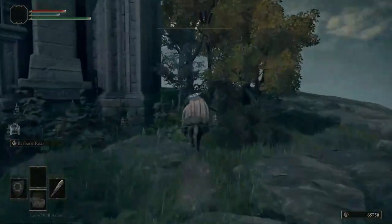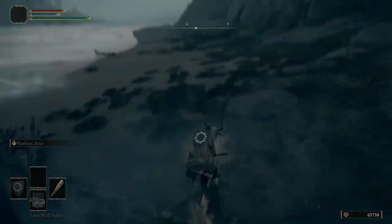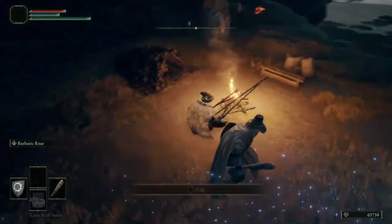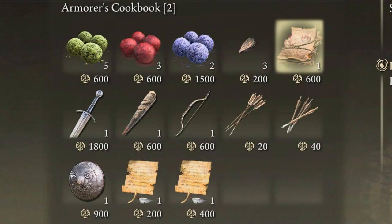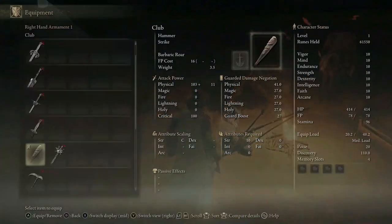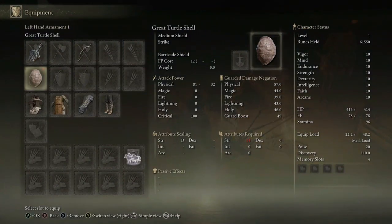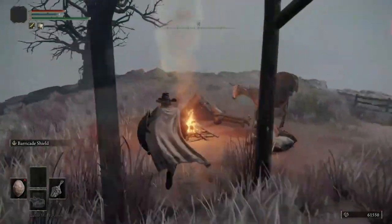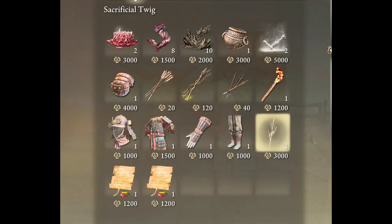From The First Step, turn south and head around the tomb to a Spirit Spring Jump Pad. Leap down and head west following the coast. Under a giant broken structure will be the Nomadic Merchant 3. From him, you'll want to purchase the Neutralizing Boluses, the Armorer's Cookbook 2, the Short Bow, and Arrows. Afterwards, head to the Isolated Merchant Shack in Dragon Barrel. From him, we'll be needing as many Serpent Arrows as you can get.